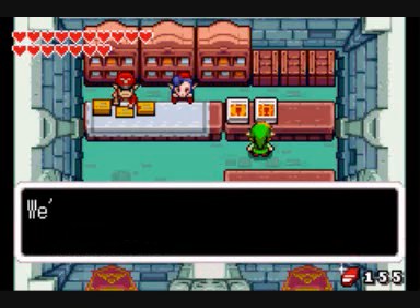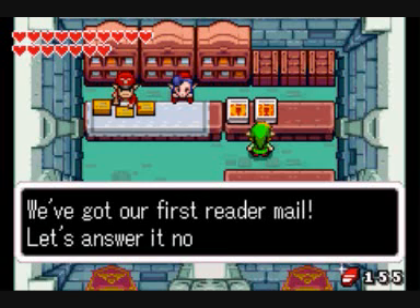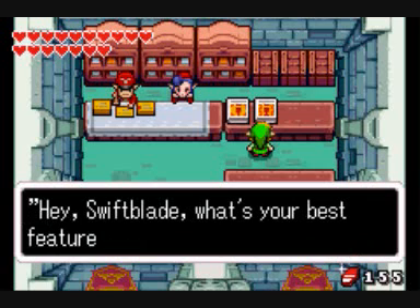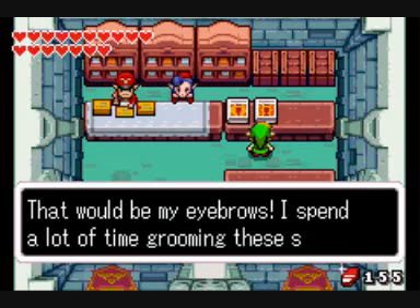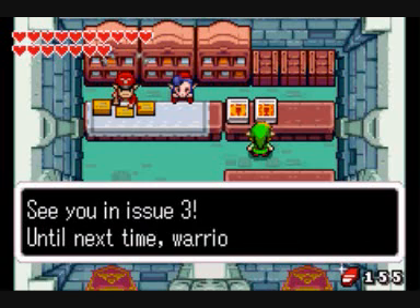Issue two is out the door. We've got our first reader mail — let's answer it now. Hey, Swift Blade, what's your best feature? That would be my eyebrows. I spend a lot of time grooming these suckers. See you in issue three. Until next time, warriors.